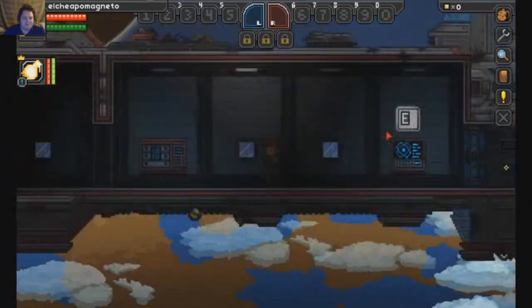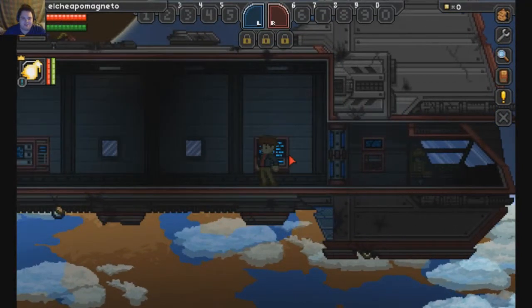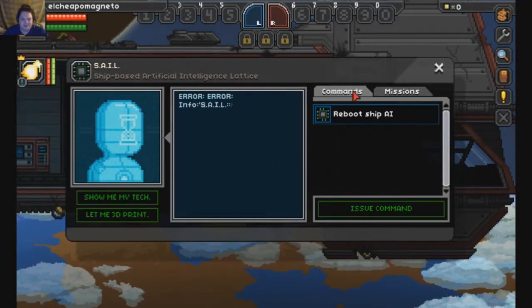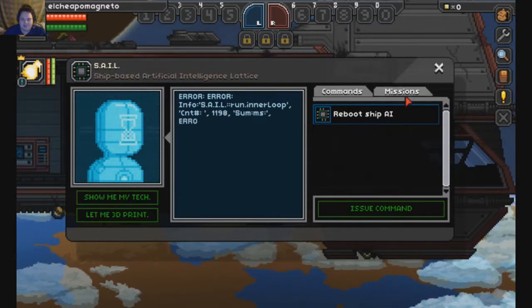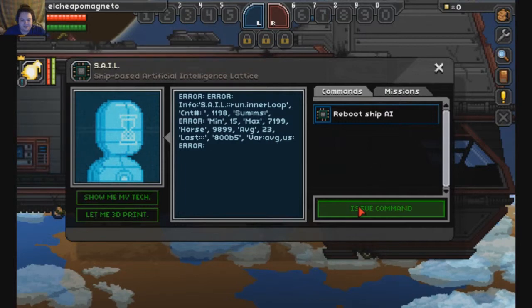Our ship is completely damaged and all that fun stuff. I can't open this door, so let's do what it says here. We've got some quests and missions we've got to do. Reboot ship AI, issue command.